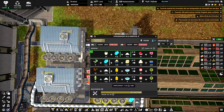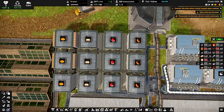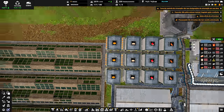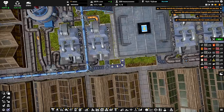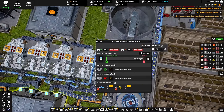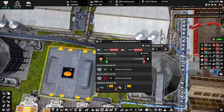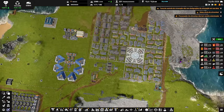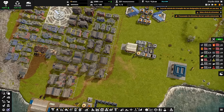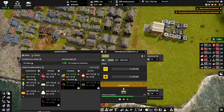Essa daqui produz salsicha, mas como eu ainda não tenho a receita da salsicha ela está desligada. Mas aqui vai sair salsicha depois. Então tudo isso fica disponível aqui: salsicha, carne, ovos, e pão — o pão já está disponível ali! Tem que fazer um armazenamento lá para pão, o pão sai muito rápido. A farinha sai por aqui, entra nesse grande armazenamento de farinha e é distribuída para essas quatro unidades de cozimento que fabricam o pão. O pão sai por aqui, entra aqui por cima e fica disponibilizado para os caminhões levarem embora.